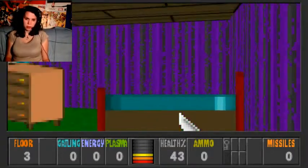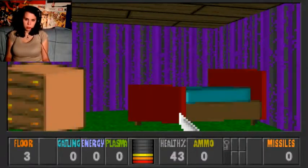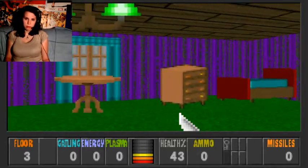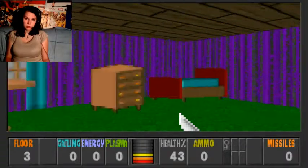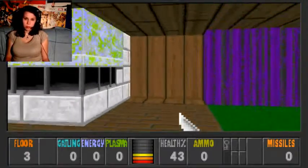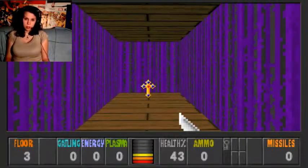This is something that's kinda impressive — the jigs in the room have directional sprites. That's something you don't really see often in Wolf 3D mods. It's really impressive that the artist bothered to do it, and it gives a nice impression.